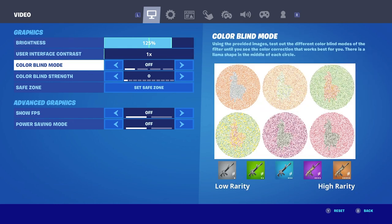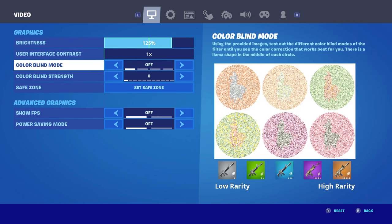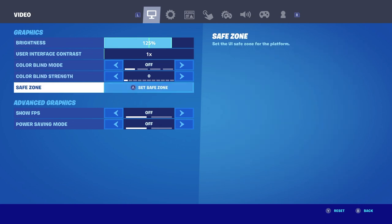You don't want to have any colorblind modes because since season 3 colorblind modes have been very bad — unless you're actually colorblind. For safe zone, this is basically your HUD. Just put it wherever you want it to look good. I don't recommend putting it at the very extremities so you don't have to twist your neck looking at the corners of your TV.